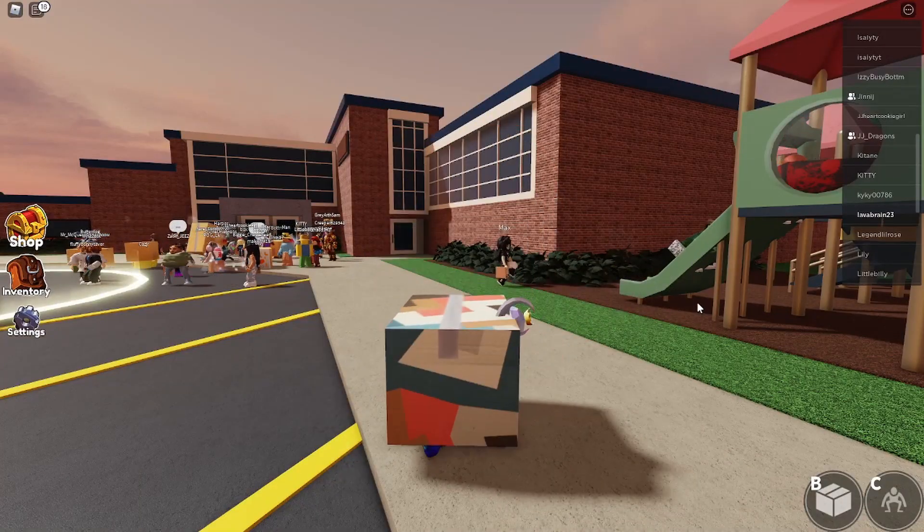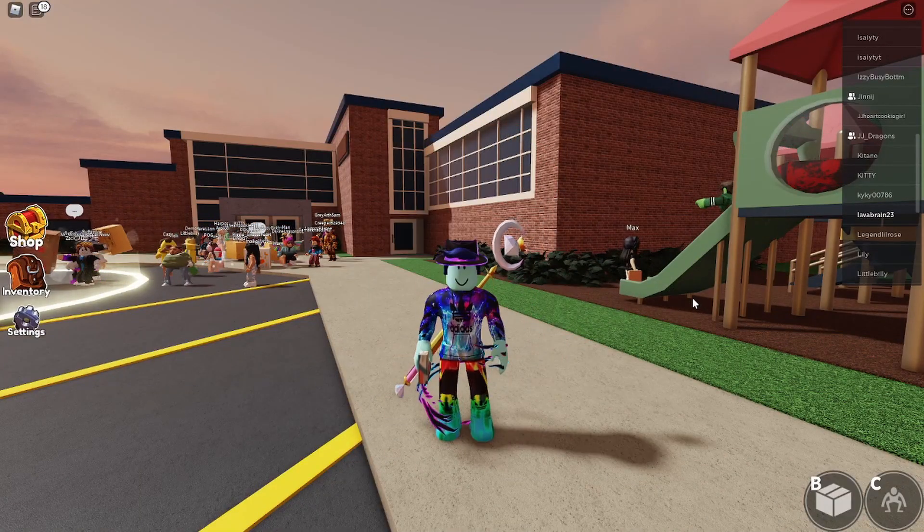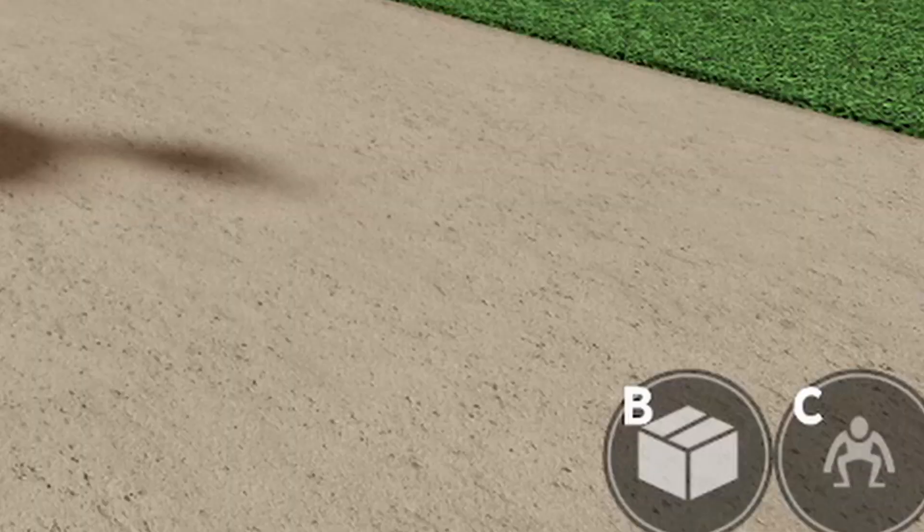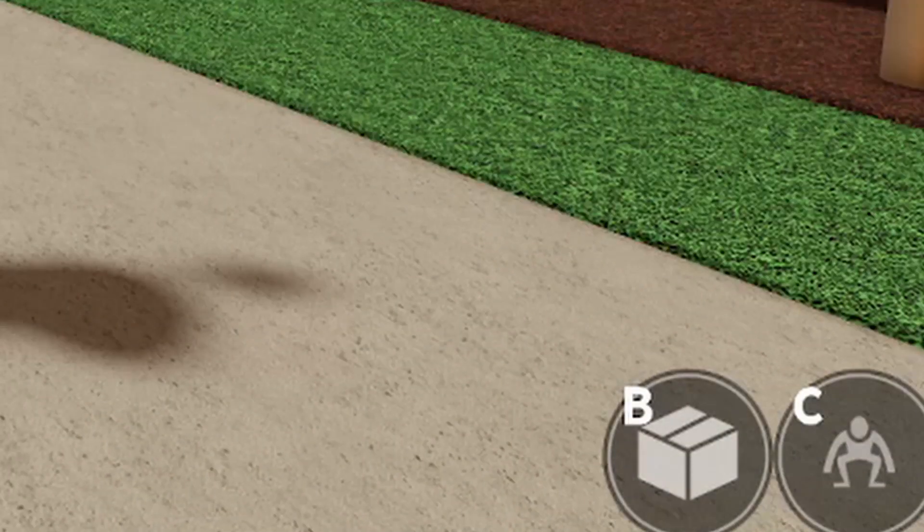On a computer, if you want to put your box on, press B on your keyboard. If you want to crouch, press C. It should say how to do these steps on your screen.